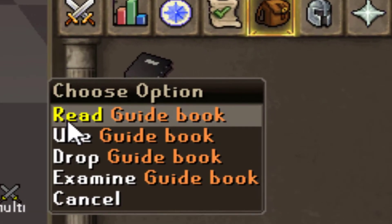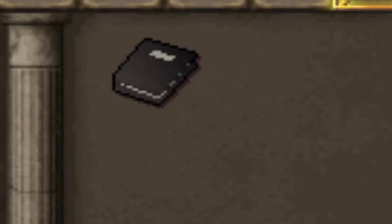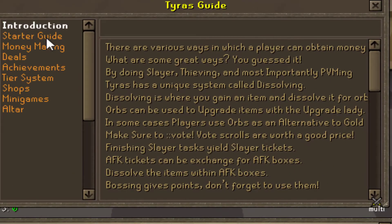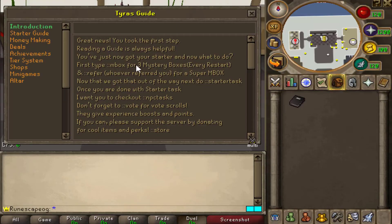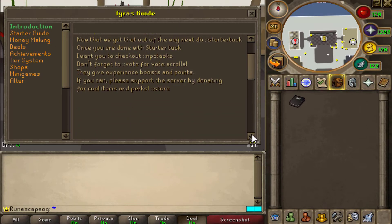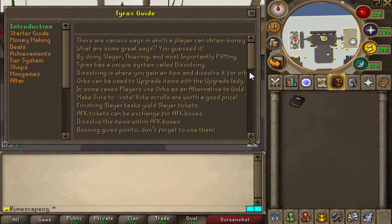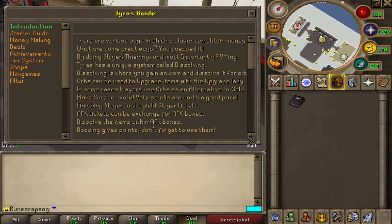Another very important thing for brand new players is the book. All you got to do is click Read Guidebook, and it's going to introduce you to all of these things. Starting off they have a Starter Guide — go ahead and read all of this information, it's actually very useful. It tells you, for example, to type '::mystery boxes' for three mystery boxes every restart. It also hooks you up with a free money-making guide to actually grind. Definitely something I'd recommend all brand new players to do.